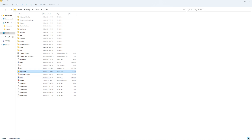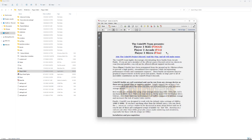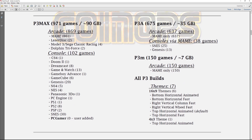A lot of you who've been using these builds in the past can just double-click and should have everything pre-installed, especially if you've used CoinOps before. They made a really cool guide here. There are three builds: the Player 3 Max, the P3 Arcade, and P3 Michael — those just have a lot less ROMs installed and are smaller builds. Here you can see the difference between the P3 Max on the left and then the 35-gigabyte P3 Arcade and the mini.